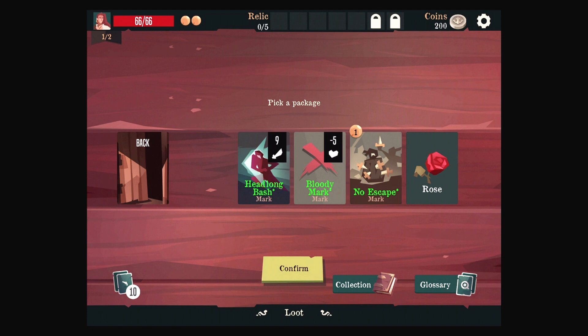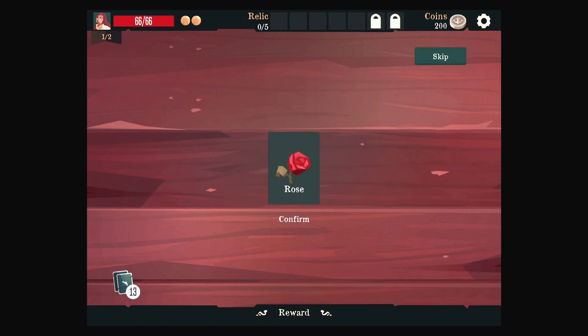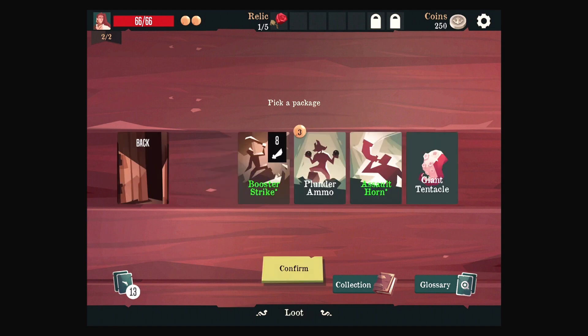We could take Headlong Bash. Let's take Headlong Bash, because that can do damage and either help or hurt us. And then we can take the Rose, it looks like. That's nice. The Anchor pulls people generally. That's the mark for injury on the right. No idea what this one in the middle is.